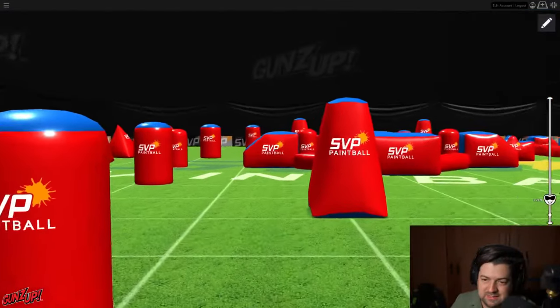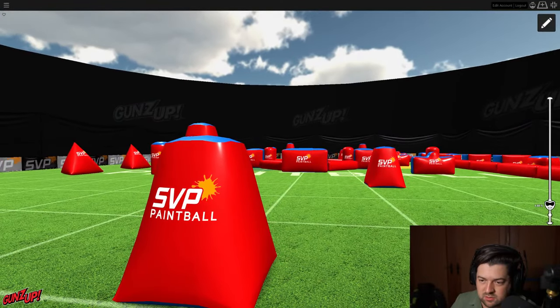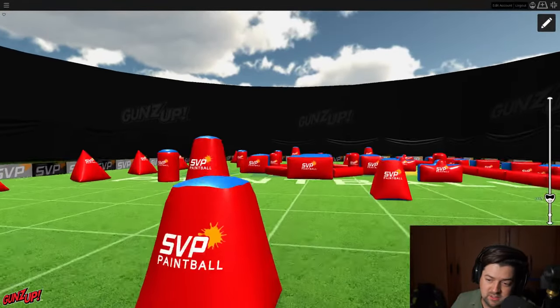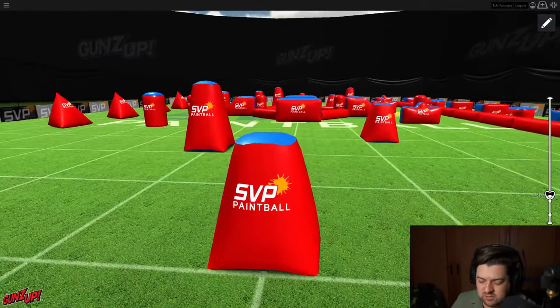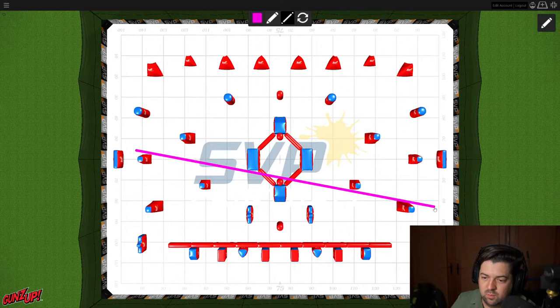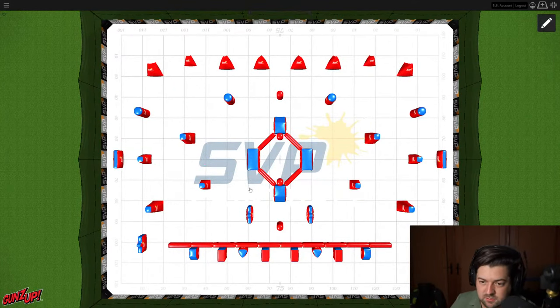Now let's look at cross-shots. From the snake side there's a cross-shot toward the dorito number two, and you could actually shoot the dorito one — that gap is big enough. There's quite a bit of opportunity to shoot cross-field using the center wedges or bricks as blinds. Those aren't perfectly drawn but the opportunity is there.